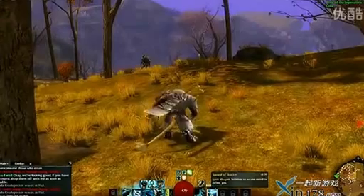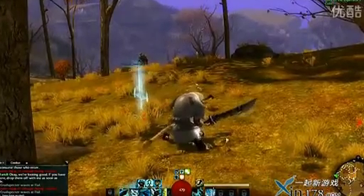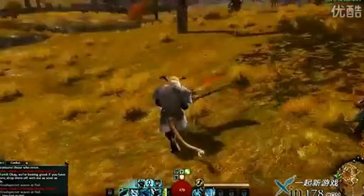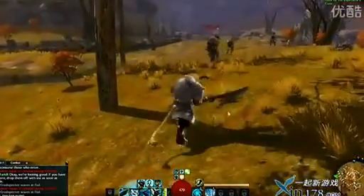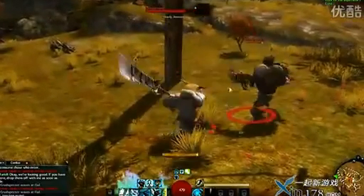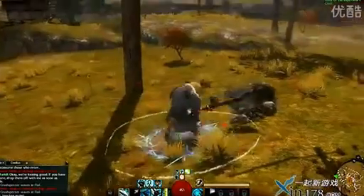This summons an arcane sword to defend me. So let's see what happens — there it is. I am now running around with a sword. It will walk with me. I like how it has a little chain leash hanging off the back of it. So if I get into a fight now, I should be able to... it disappeared. I've got to wait for the cooldown for it to come back. Anyway, I can get a sword pet — very nice.